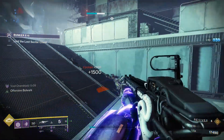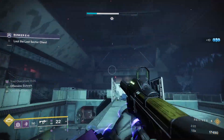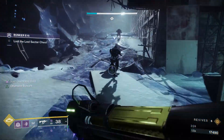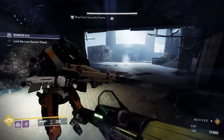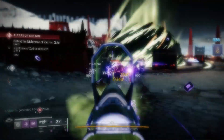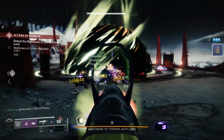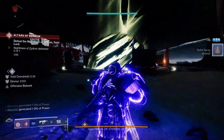The weapon setup I like to go for is a Funnel Web with the Subsistence perk and a Taipan-4fr, which can deal a lot of damage to bosses and champions when paired with Volatile Rounds, Weapons of Light, and Font of Might. Our last fragment is Echo of Starvation, granting us Devour when picking up Orbs of Power. This will help us regenerate actual health when protected by overshields, and we can easily sustain the effect once it's been activated.